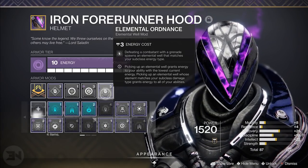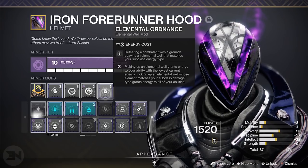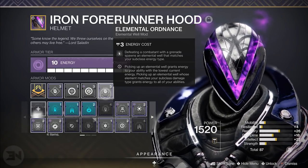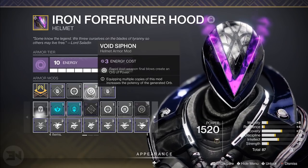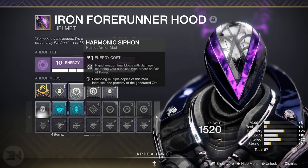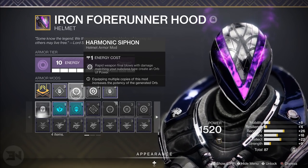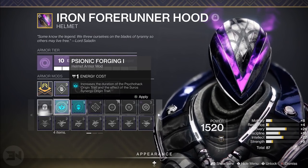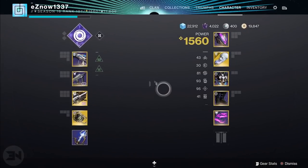Elemental Ordinance: defeating a combatant with a grenade spawns an elemental well. Now that you're getting volatile rounds off grenades this is going to be even more important — you grenade someone, the well spawns, you pick it up and get a whole bunch of other buffs. I also have Void Siphon: rapid Void weapon final blows create an Orb of Power. Using Funnel Web, this is going to happen quite a lot. Then I've got rapid weapon final blows with damage matching your subclass type creating an Orb of Power, just for an extra chance at more orbs.